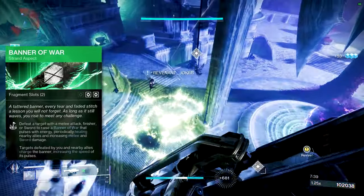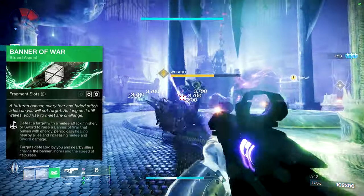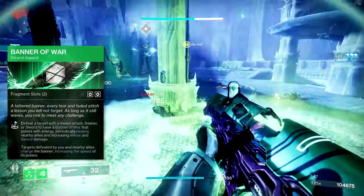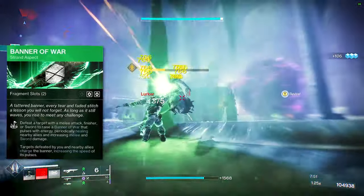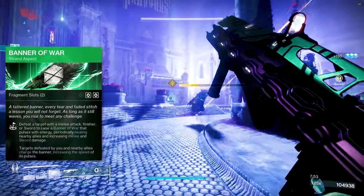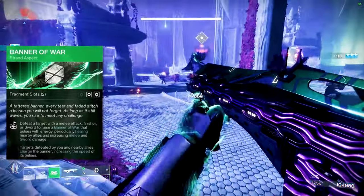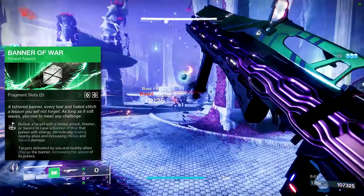Banner of War — we got this back in Season 22 and everyone has been absolutely loving it. Defeat a target with a melee attack, finisher, or sword to raise a Banner of War that pulses with energy, periodically healing nearby allies and increasing melee and sword damage. Targets defeated by you and nearby allies charge the banner, increasing the speed of the pulses. Get plenty of melee kills and finishers to keep that banner constantly flowing.